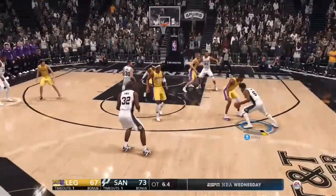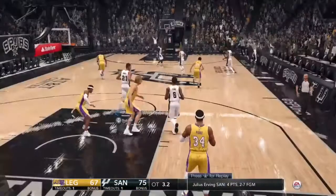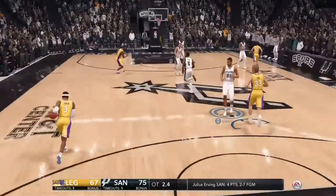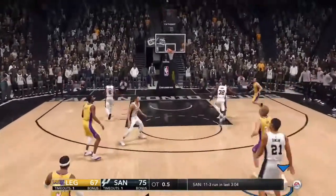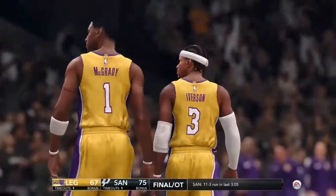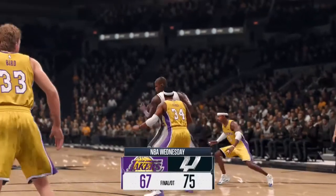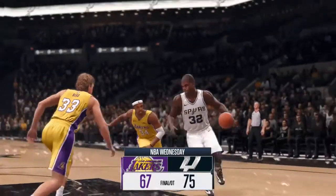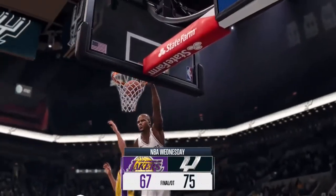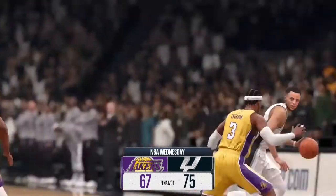To Irving — inside to the basket, collides with the defense and still banks it home. You need guys who can beat their man off the dribble and finish at the basket. And the overtime period comes to an end. The final score is 75 to 67. For Jeff Van Gundy and our entire EA Sports crew, this is Mike Breen saying goodnight.